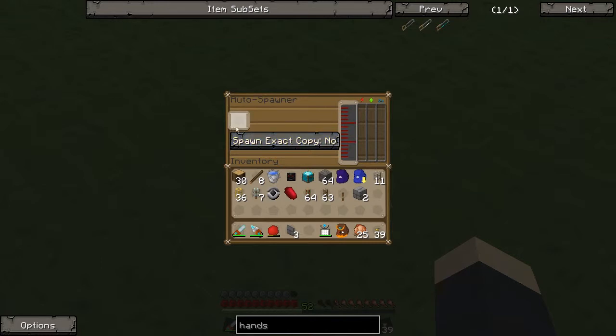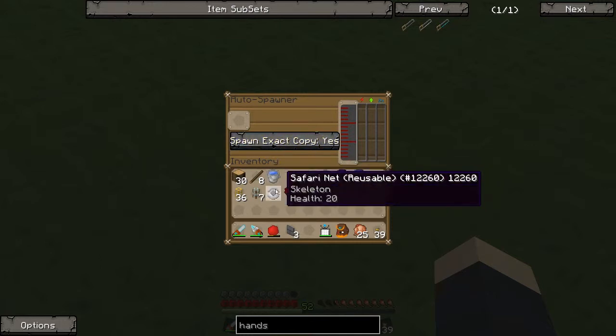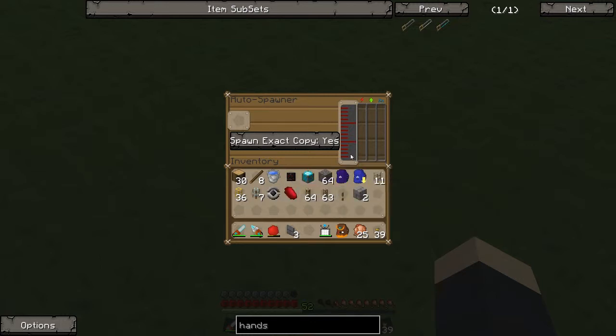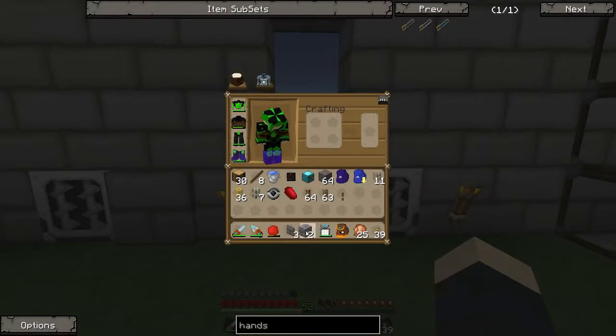And then we will add the safari net in here, but let's add it afterwards. This is the important thing - when we want to spawn wither skeletons, if spawn except copy is set to no, this would spawn normal skeletons. But when we select it to yes, now it will spawn the wither skeletons. We also need to give it some mob essence and some power - it has idle and work meters just like the mob grinders.